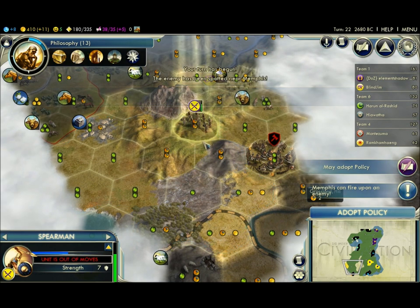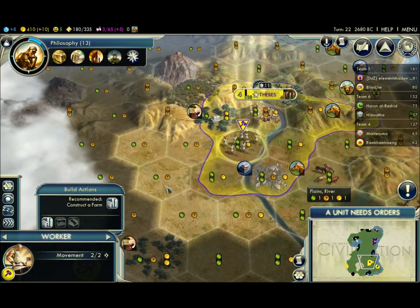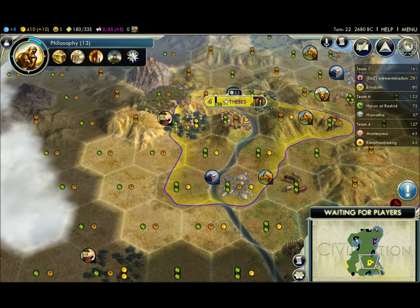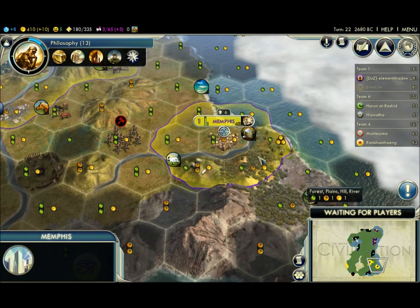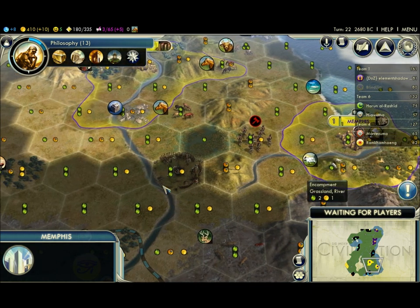I like how that encampment just spawned right below you. I'm thinking of going for a military victory myself. You want to get in the fighting. What other kinds of victories are there? Military, scientific... there's also a diplomatic one. What's a diplomatic one? You win it through globalization in the modern era by making the United Nations — it's a diplomatic victory. Yeah, but it costs a thousand production.